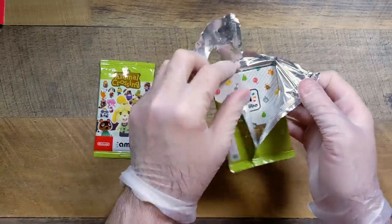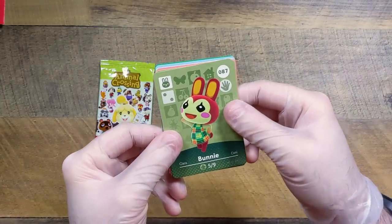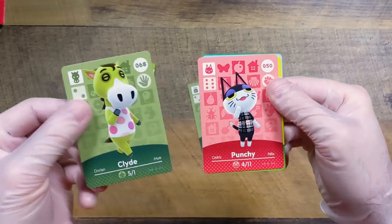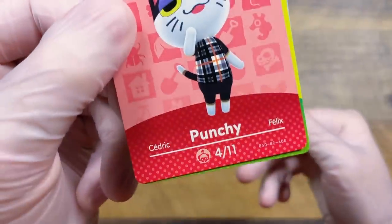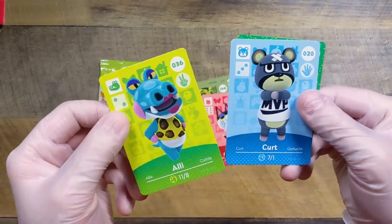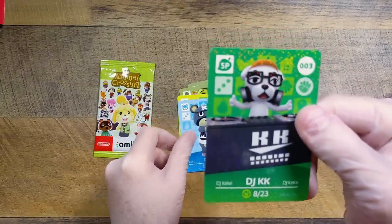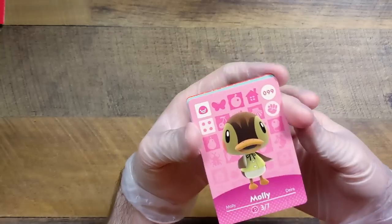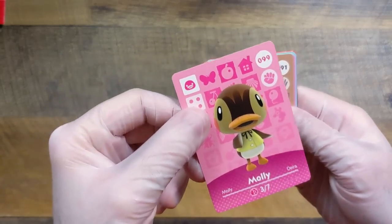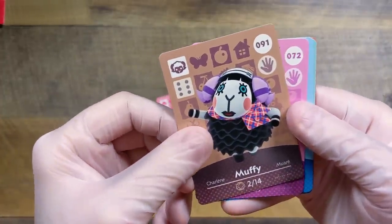I've discovered if I open these from the back it doesn't ruin the surprise. It's Bunny — I'll take Bunny. We got Clyde. Punchy — no way, oh my gosh yes! We have Ally hiding back there and then we have Kurt. We got KK Slider — we did it! And we have Molly. Molly is coveted, people love Molly. We got Muffy — a lot of people like Muffy. Muffy goes great with Halloween coming up.